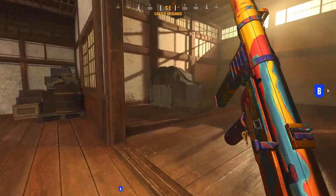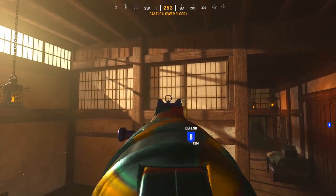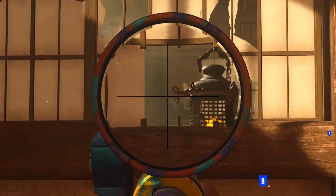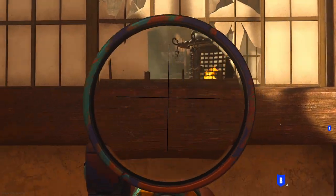Another really important one, especially from the offensive side, is to post up here and shoot through these walls so that you have a line of sight up to their side top. You can do the same thing from this side. From here, if anybody is up in that room and decides to peek towards bomb, you'll have an angle on them.